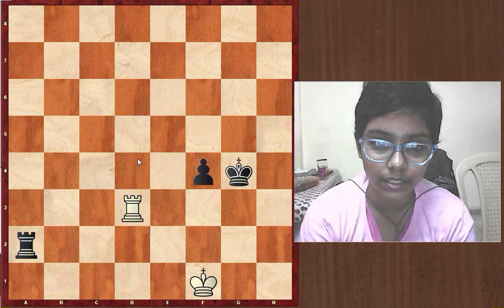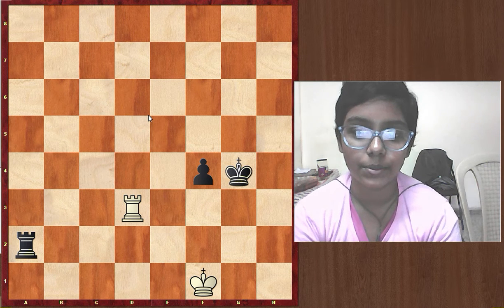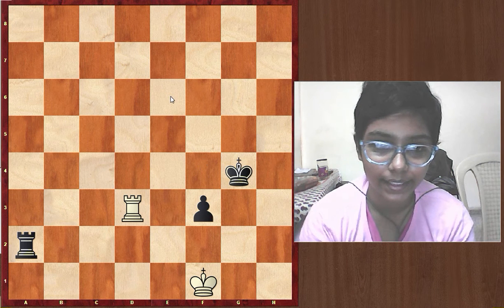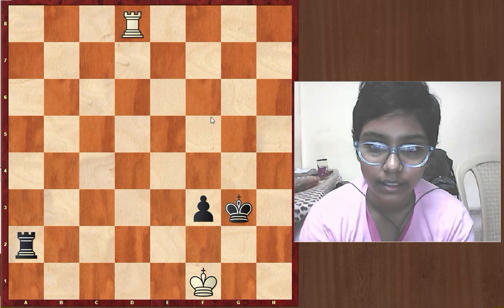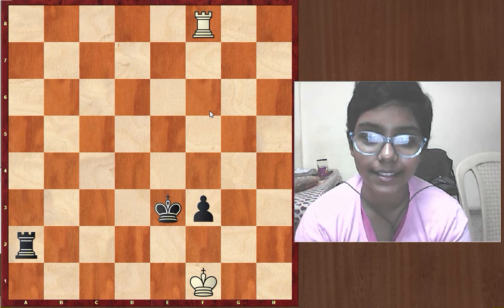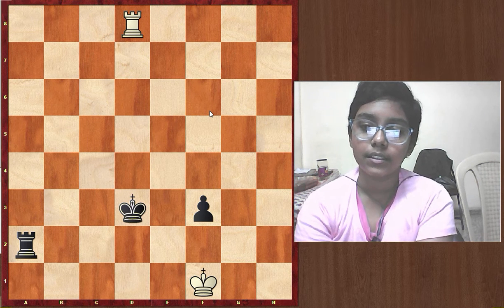In this position, white's best move is Rook d3. Congratulations to those who got this move — they have already learned how to draw the Philidor's position. So Rook d3, f3, Rook d8, then the perpetual check: King g3, Rook g8 check, King f4, Rook f8 check, King e3, Rook e8 check, King d3, Rook d8 check — and it would be a draw.